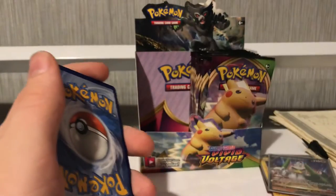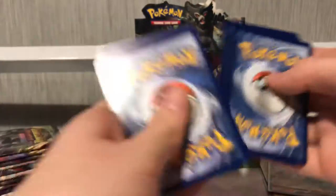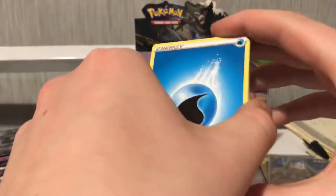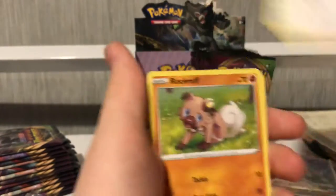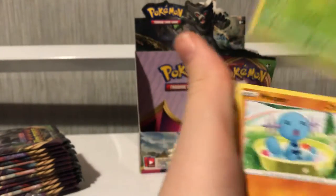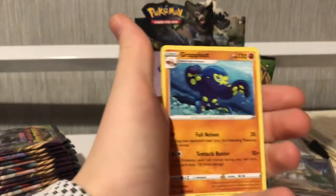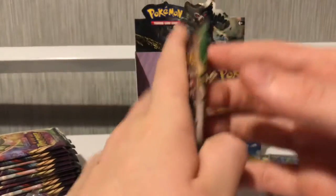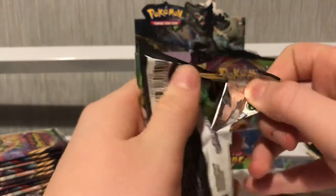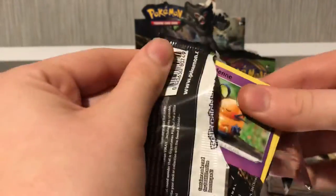There's another code. I keep forgetting to do the card trick. Energy, Shuckle. We really want that Pikachu — that would just be amazing. I bought this off... The Madrick, I think that's what it's called. I might get some more while they're in stock, but I'm not too sure if they're still in stock.